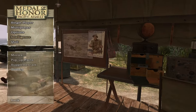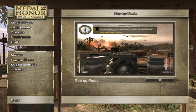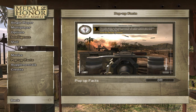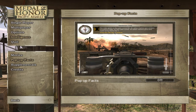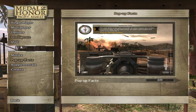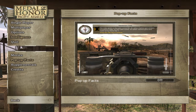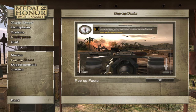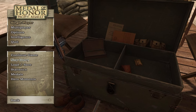In the intelligence section, you can activate pop-up facts which will give you some short information — for example, how many U.S. service members were volunteers, etc. I will not activate it for now. Let's check out the first introduction mission, which then continues into the tutorial.